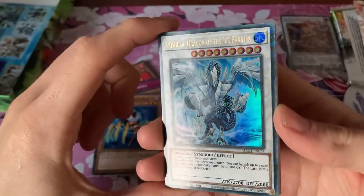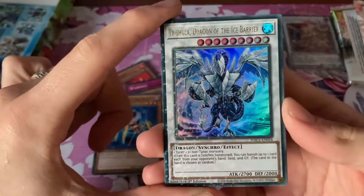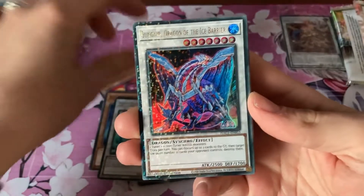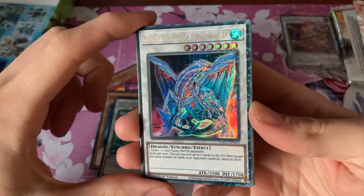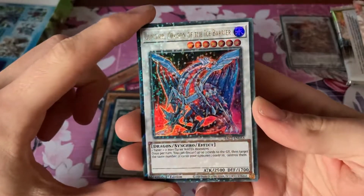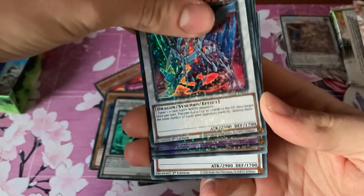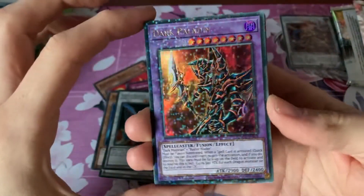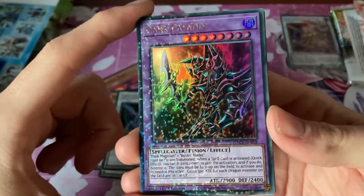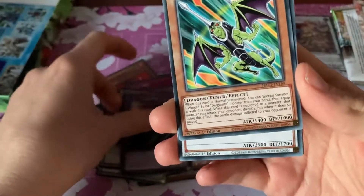Oh we got Tulisa, the Dragon of Ice Bearers. That's awesome. Really happy to get that one. Oh we got another Gungor, Dragon of the Ice Bearers. Oh, can we get another Ice Bearer? No we can't. Oh wow, we got Dark Paladin! That is sick. I was after Dark Paladin - over the Yu-Gi-Oh mood about last. And that's it.